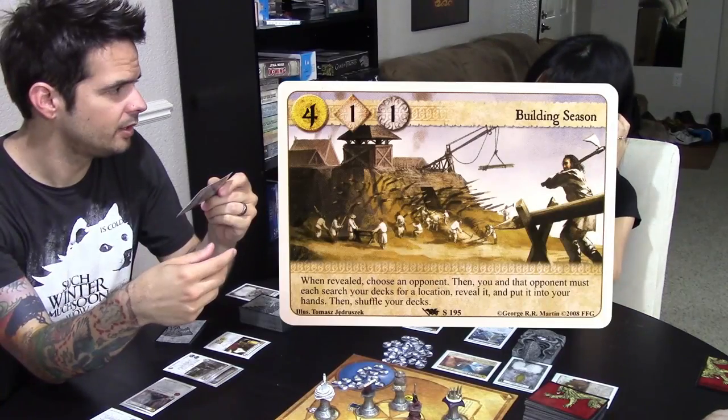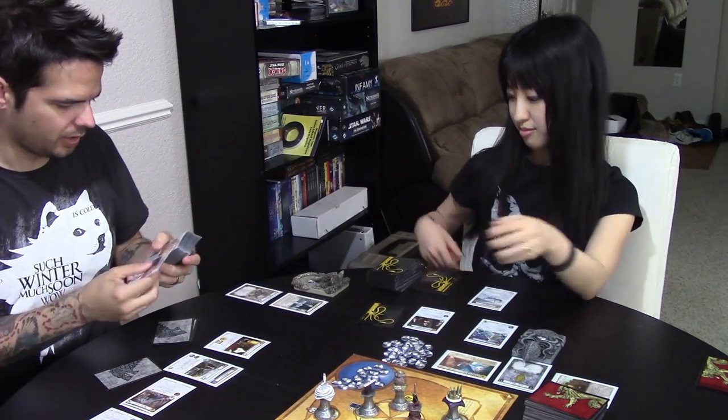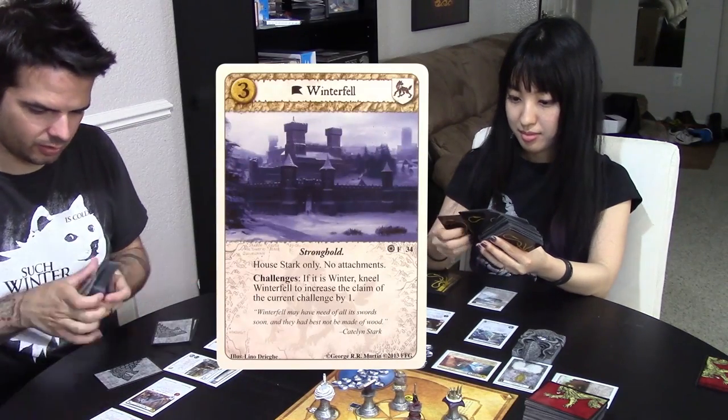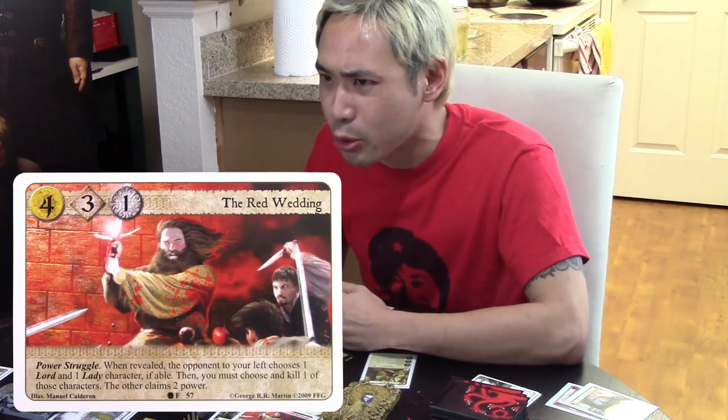My plot is Building Season, so I choose an opponent, and then we both get to search our decks for a location. You can search with me. — I will get... Winterfell. — You can't just always favor your wife. — Hey, in Westeros, marriage is often used to politically ally houses, so flavor win for us, right? — You know what else marriage is used for in Westeros? Murder. Red Wedding, cocksuckers!